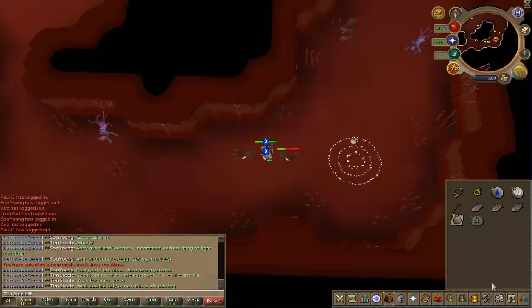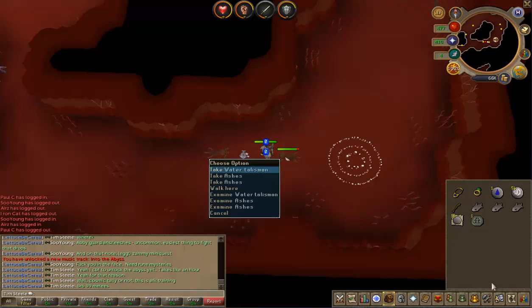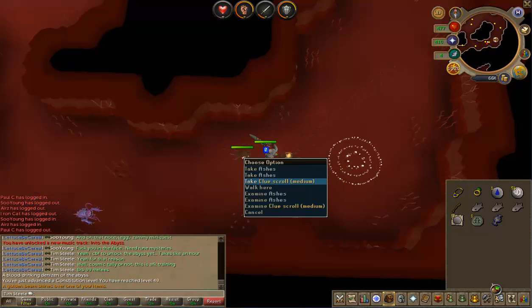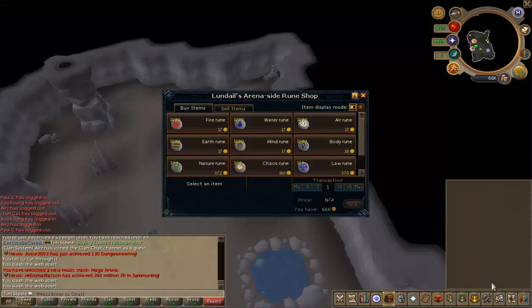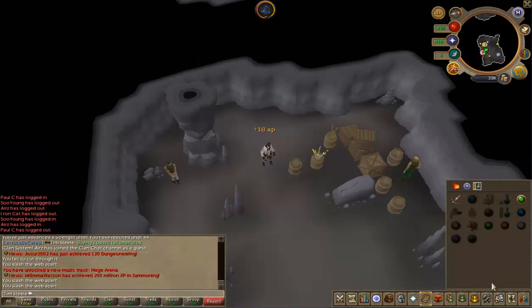I've been advised that the best place to get a cosmic talisman is off of these abyssal leeches. I can't be bothered to do the mini quest yet because it requires Rune Mysteries as well, so I'm doing these. They barely hit and they're aggressive so I've got some AFK training here, which is quite nice. Maybe this is where I should have come for the water talisman, or for clue scrolls. Got a medium clue scroll — it might be very difficult to do at this level. I tried. Games necklace and a duelling ring.